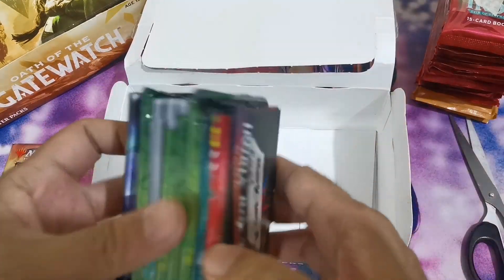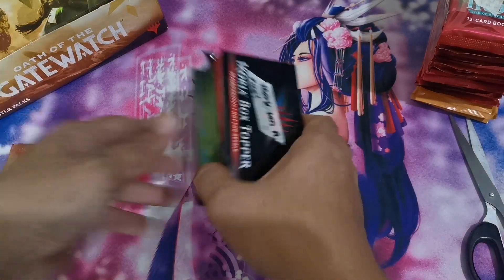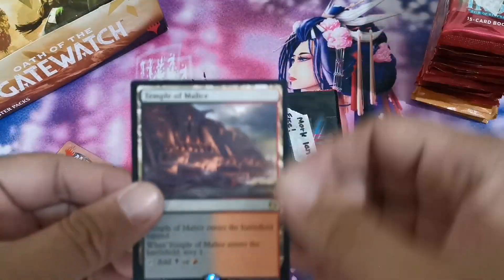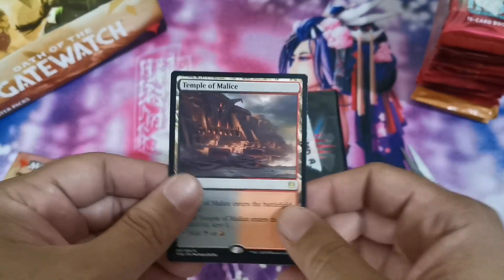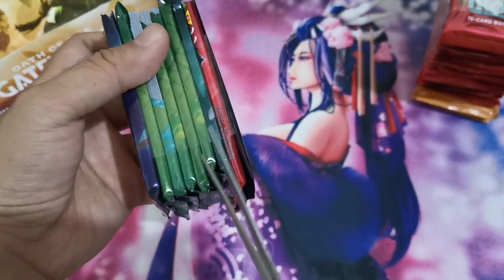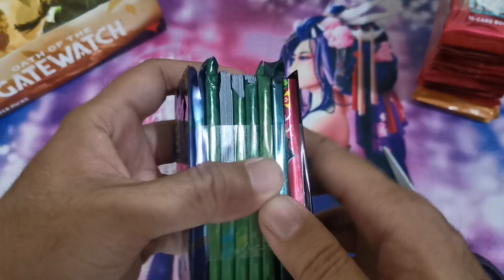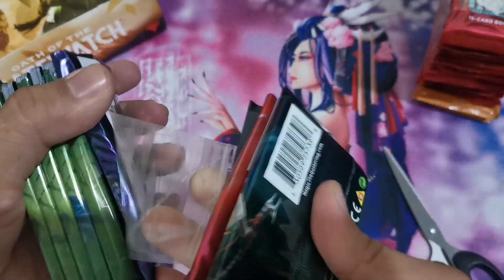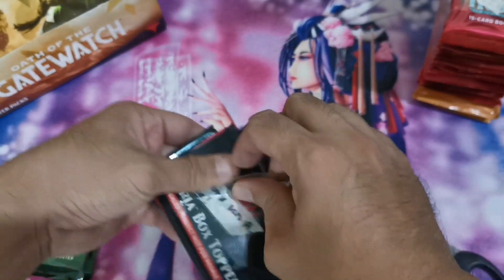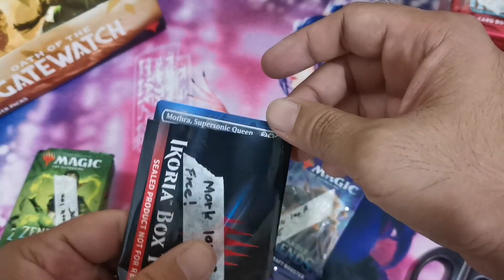I think these are the Zendikar Rising boosters, so we're going to start with this first and do the sorting later on. The first individual card purchase from box one added to our collection is a single Temple of Malice for the black-red Rakdos part. We set this aside and start with this file of Zendikar Rising draft boosters along with a hefty box topper hit that was opened on the stream.